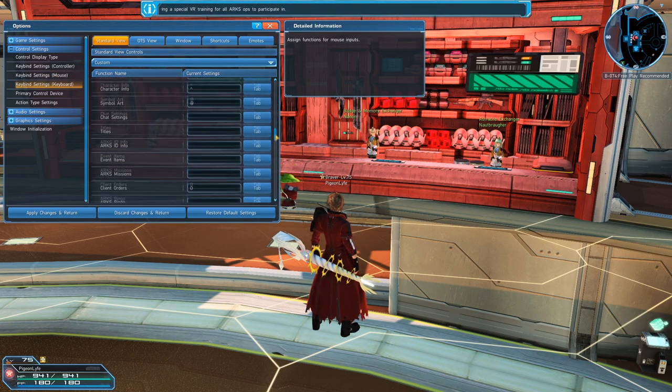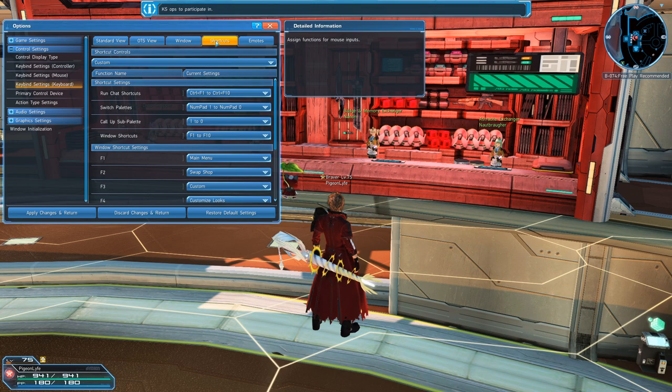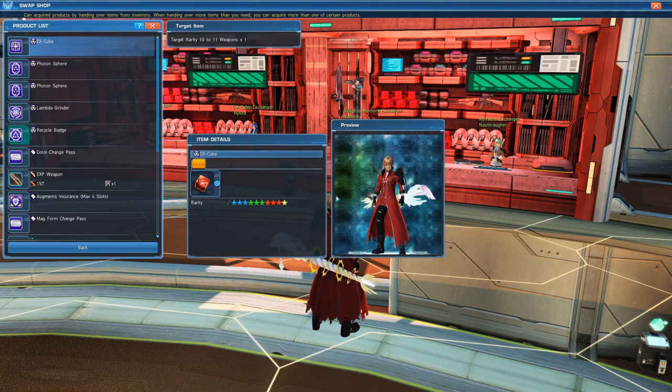All you have to do is go to your key bind settings, scroll all the way down to the swap shop, and you can set it to whichever key you prefer. Since I want it on F2, I can also use the shortcut tab instead and just set it to F2 for the swap shop. Now instead of running to the swap shop, I can just press the F2 key and be good to go.